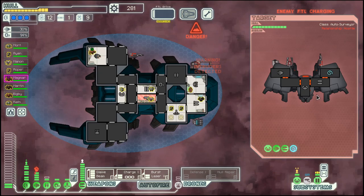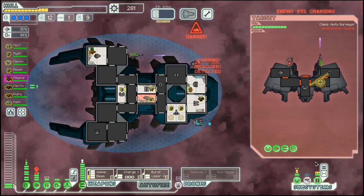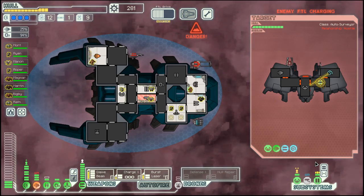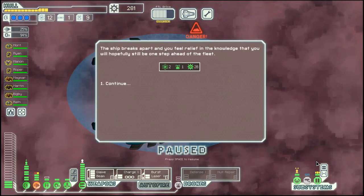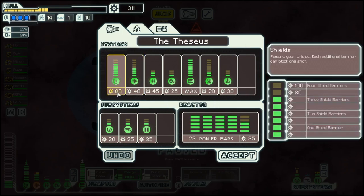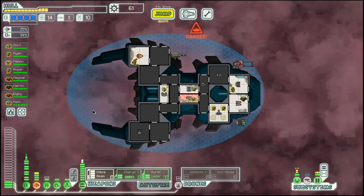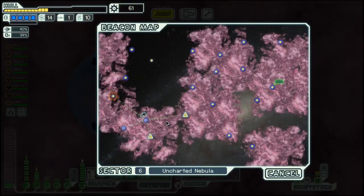They don't have a shield, so they only try to get away, which we want to prevent by destroying them. Yeah, child's play. So what do we need? A hundred scrap for a force shield, and then we can deal with the rest as we go along.